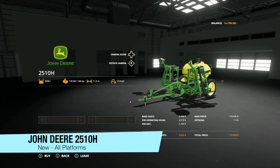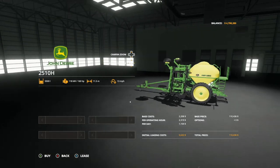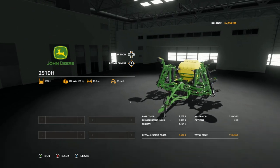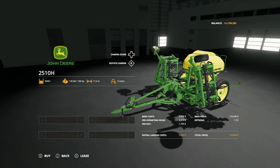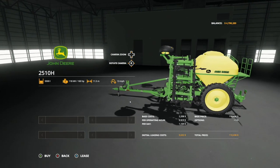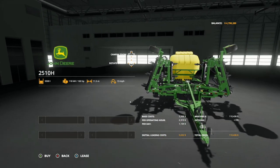First new mod today for all platforms, we have the John Deere 2510H and the John Deere 2510H tank, which we will show you momentarily. This is not what I thought it was going to be at all. I thought this was going to be some type of small planter or something like that. Maybe I just didn't read up on it enough, but this is a fertilizer spreader. That's right - it's a direct injecting fertilizer spreader.